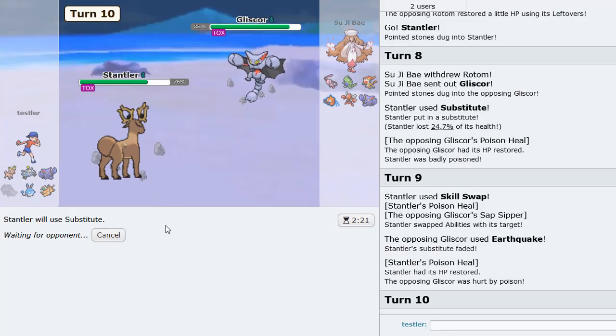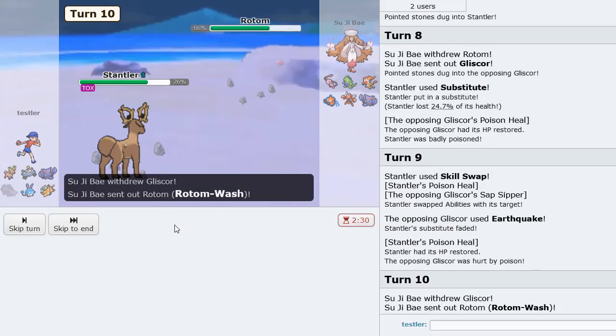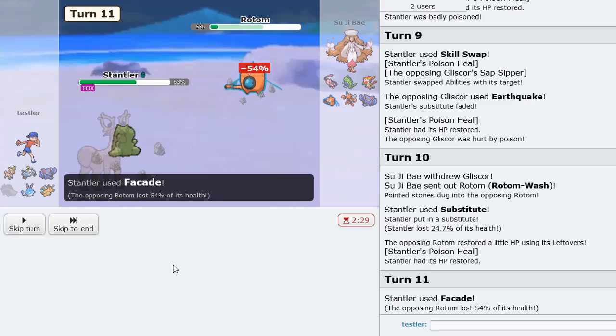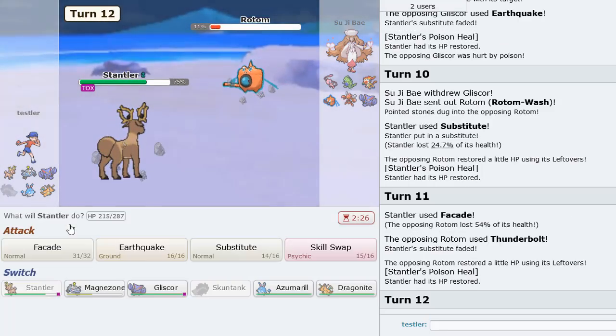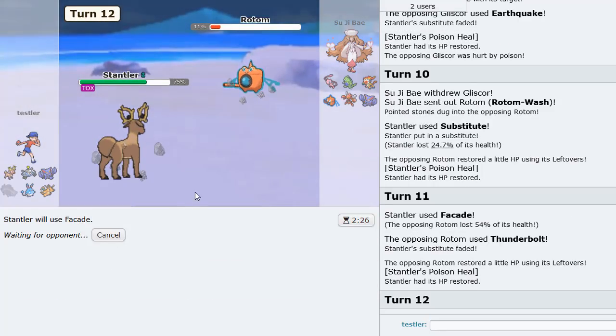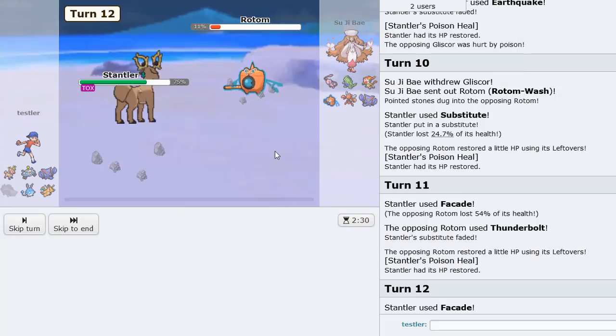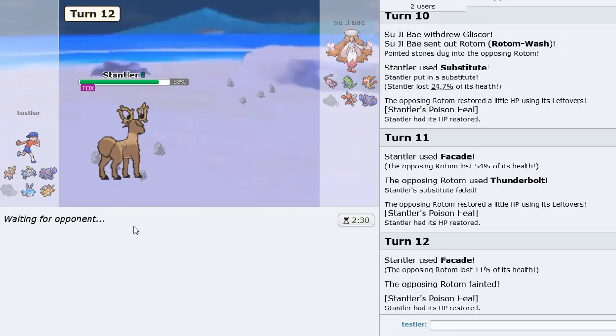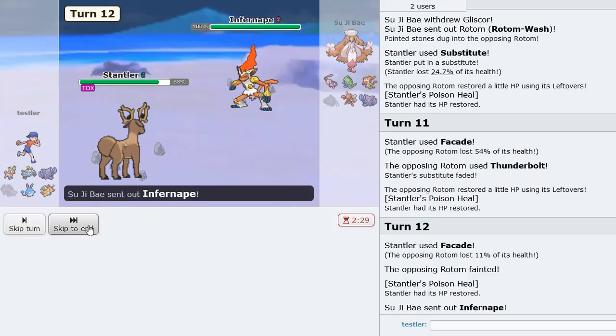I'm going to Sub again. Now we are Poison Heal Stantler — let's go! We have successfully completed our challenge here. Look at that damage too — ooh. Let's knock this Rotom out because he can't even switch out anymore. Rotom's gone — Stantler coming through! Stantler the Gliscor — let's go!